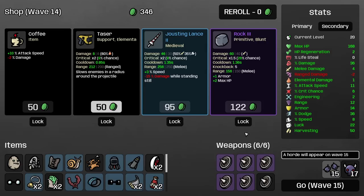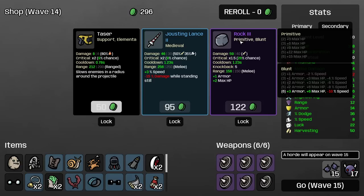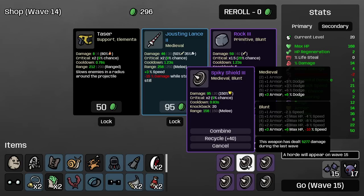Chance to do damage if you pick up an item — why not? Three armor — we take that in a heartbeat. We found the rock. I'm going to definitely take the tank speed. I could go rock build, by the way — this also gives you armor and max HP, and it's primitive and blunt. I'm already blunt. Primitive gives you dodge, Medieval gives you armor. The things we have are better. Let's buy this.